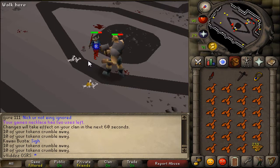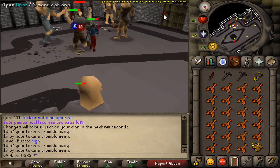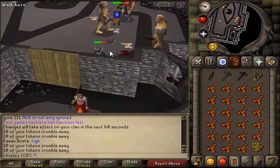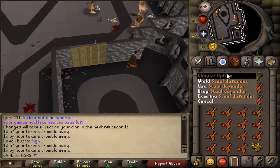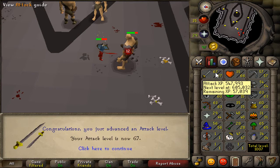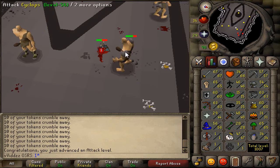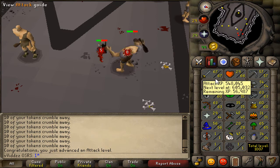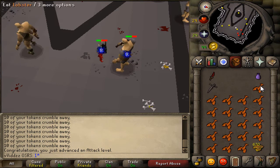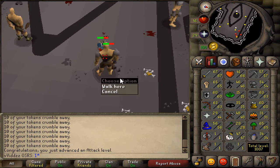Just a couple of tokens later, I'm actually getting my Steel Defender — this is great. I love the speed I'm getting on Defenders now. It took me ages to get my first Bronze Defender, but now we are getting there. We are approaching 67 attack, that's three levels away from 70, and once I hit that 70 I'll be able to wield the Whip. I don't know how I'm going to finance the Whip, but at least I'll be eligible to use it, which will be pretty decent.